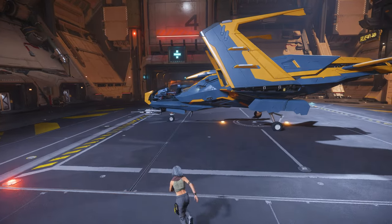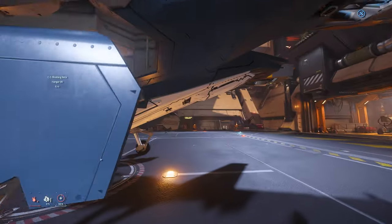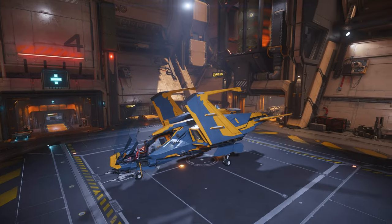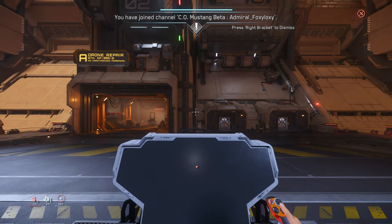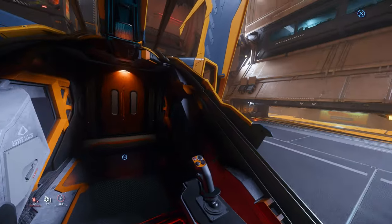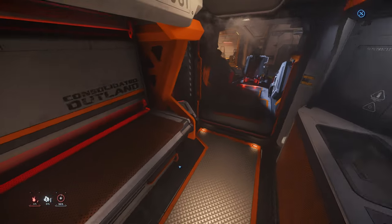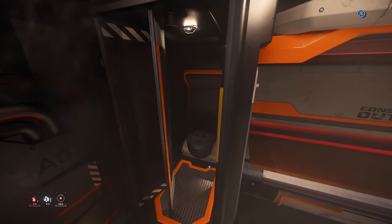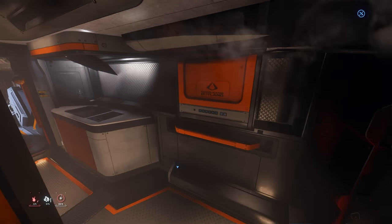This is a Mustang Beta. It has an interior inside, but I don't think it has a cargo area. No cargo. So you have to get to your pilot seat first, and then you look to your right-hand side — exit to rear. You have this little living area. I don't think we can put a cargo box here. What's this? Oh, this is a bathroom! This little ship has everything.